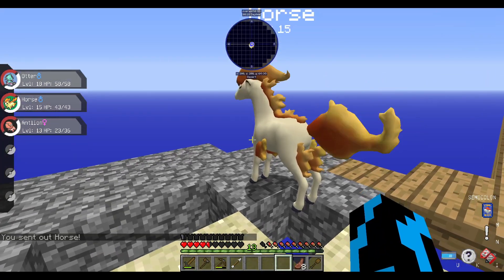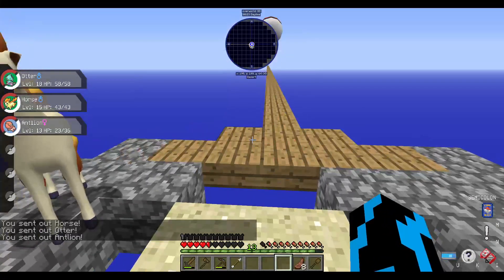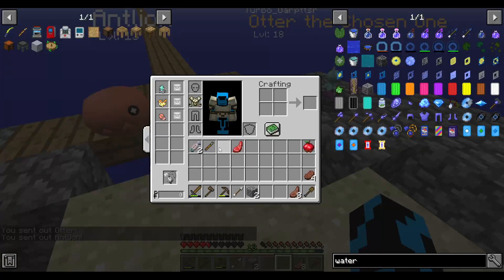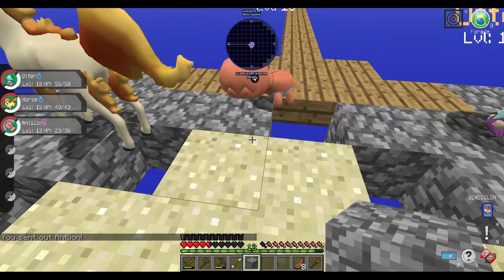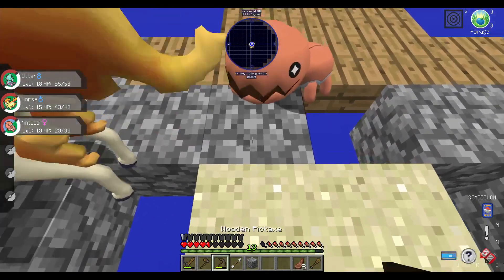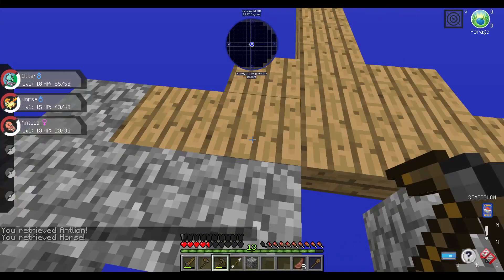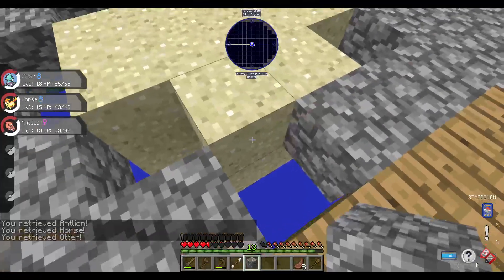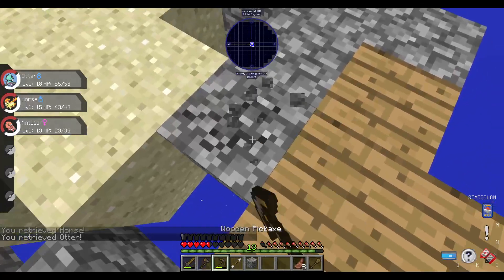So we have Horse, we have Otter, and we have Antlion. This is our Pokemon crew. Oh, that was almost bad. I think I can build directly on this as long as I don't build down there. Yeah, that's a bit risky though.